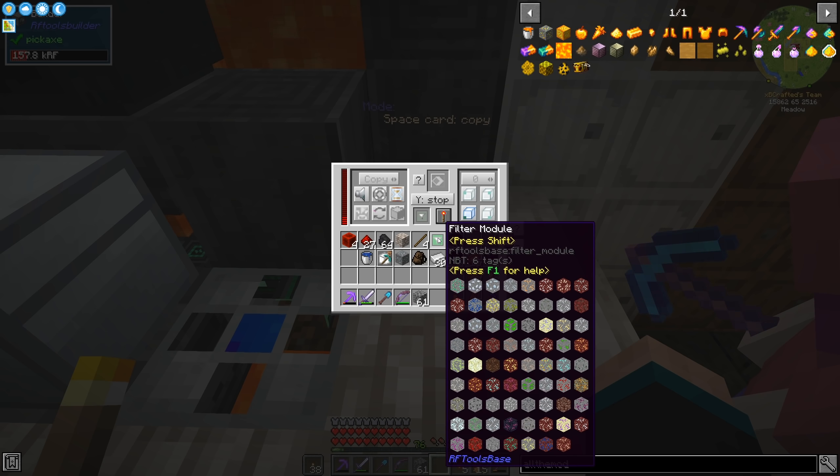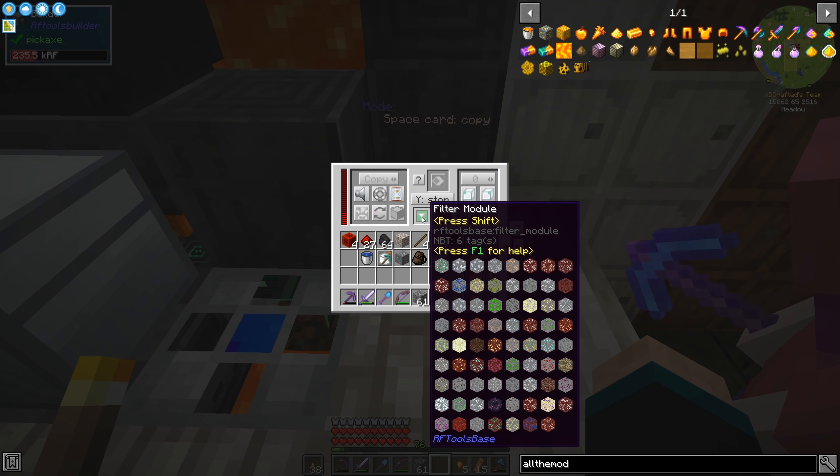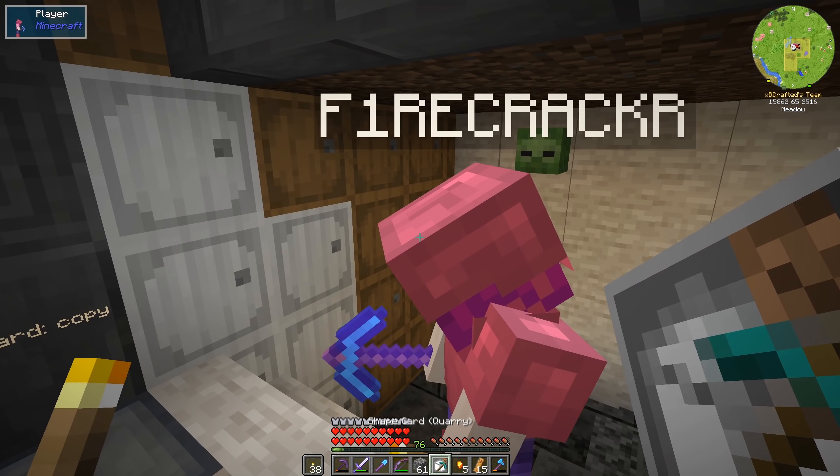I have the filter set — if you hover over it, you can see it's set for ores, so it should only find ores and shouldn't bother with anything else.